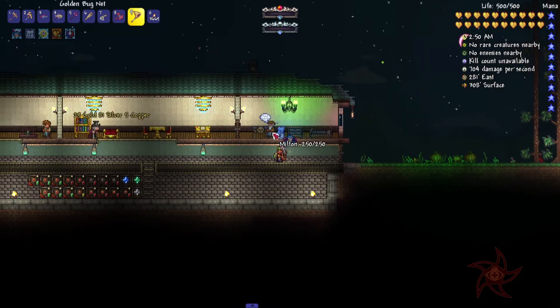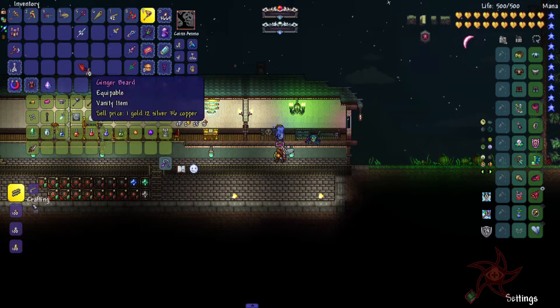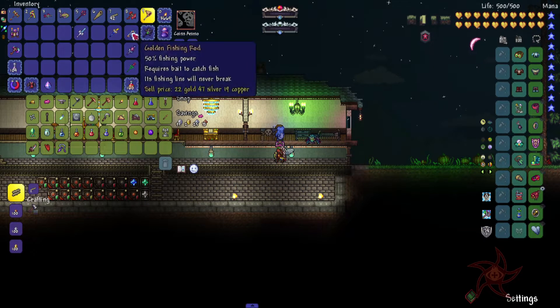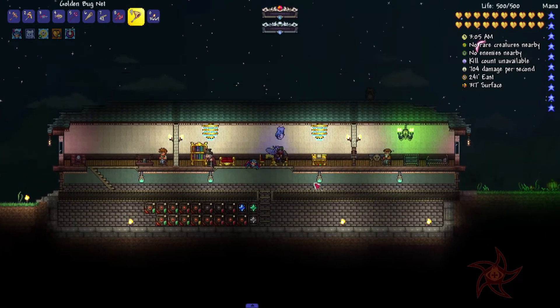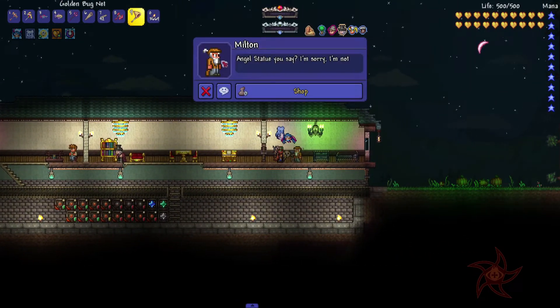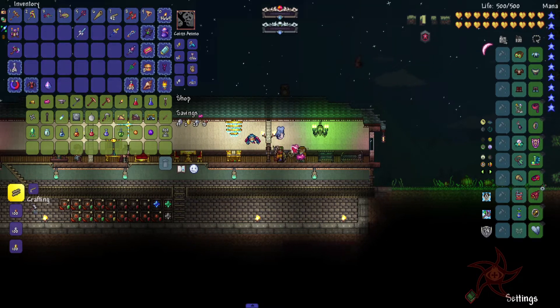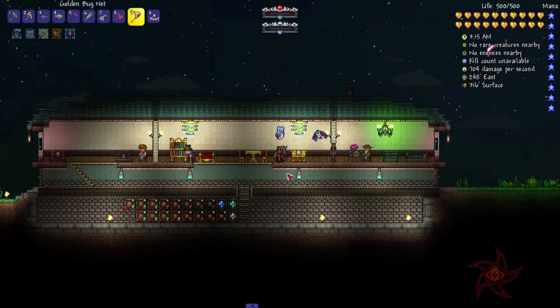29 gold — it's been a while, hasn't it? Alright Milton, there we go. I'm just gonna go ahead and sell you that hook too instead of trashing it. I should probably go ahead and pick up another piggy bank from you. We're gonna leave it there — quick stack that away.